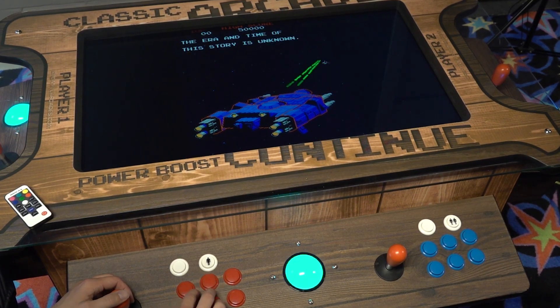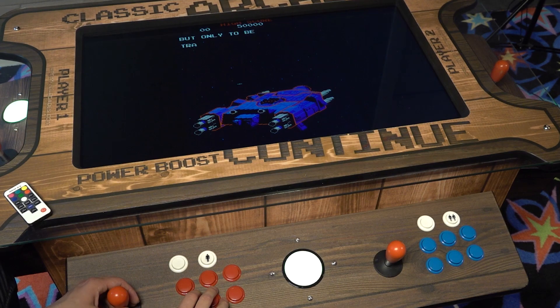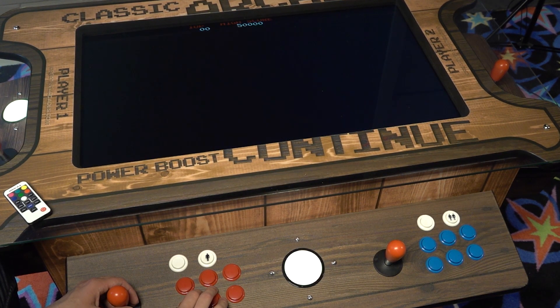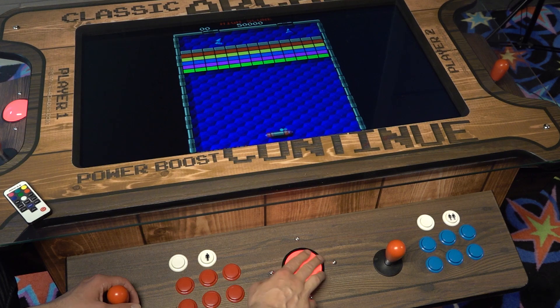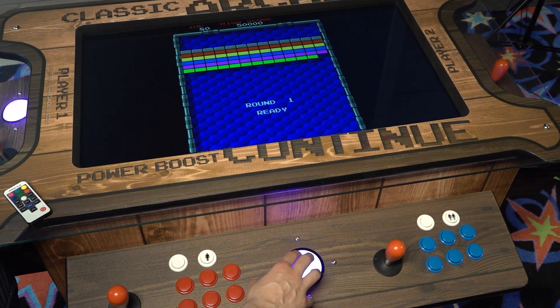Another feature that's pretty cool is the trackball. When it comes to these arcade tabletop machines, it's kind of cool that they even have three trackballs — one in the middle of course for Player 1 and 2, and at the sides each player has their own trackball. But I can tell you, you need to get used to it because it is really, really freaking sensitive.